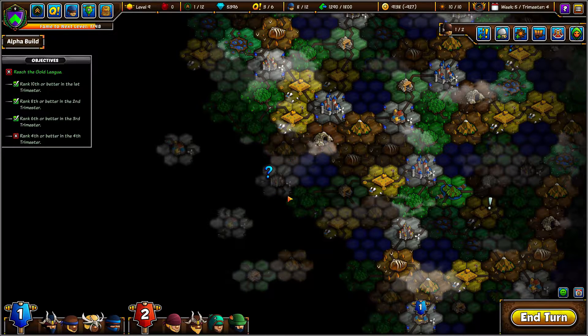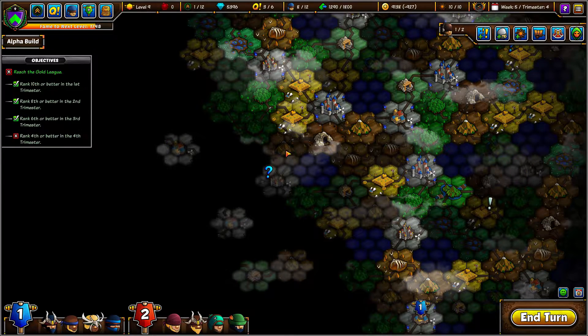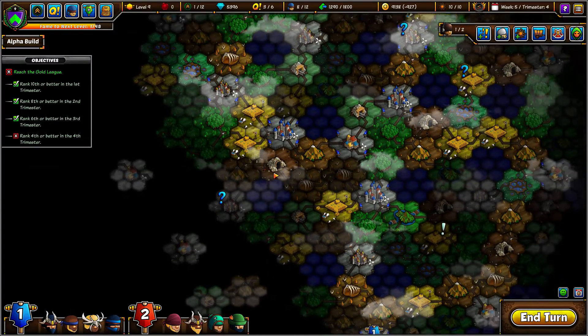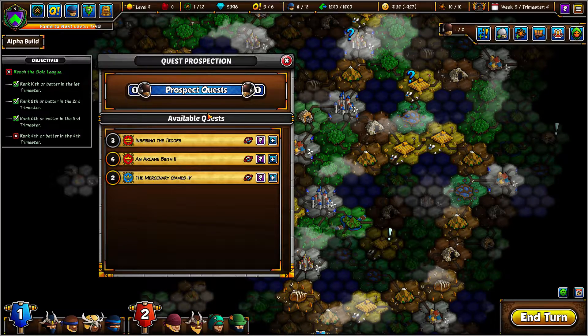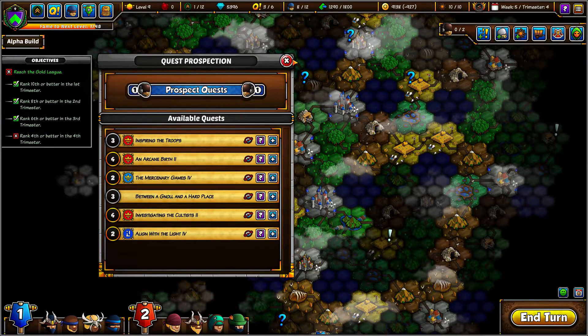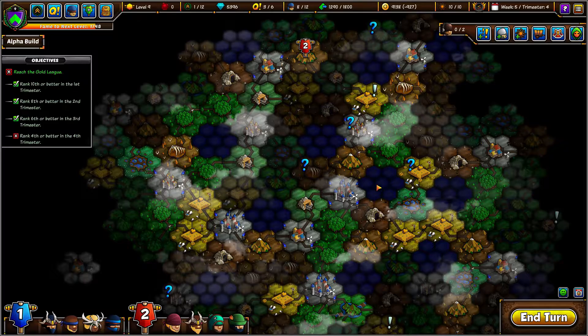That would actually be too close, because these are both obtainable in one. Let's go ahead and prospect again. Those level 4 quests — scary, scary.